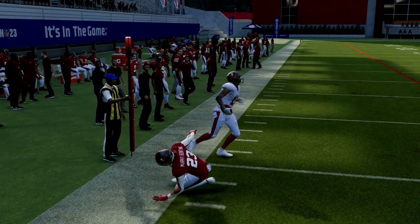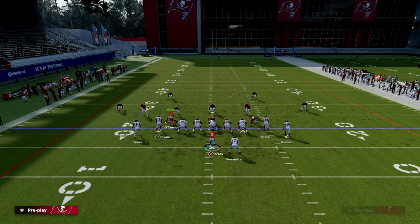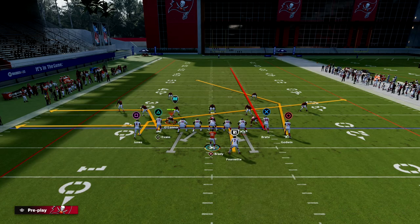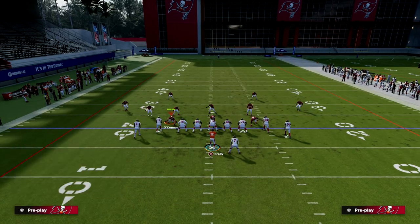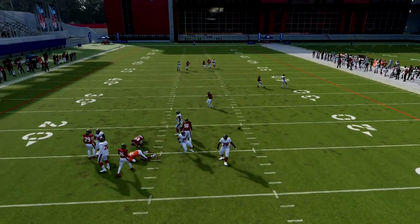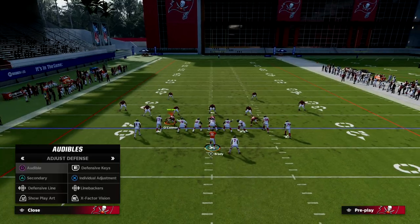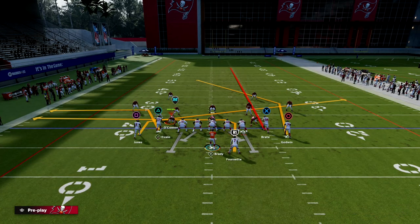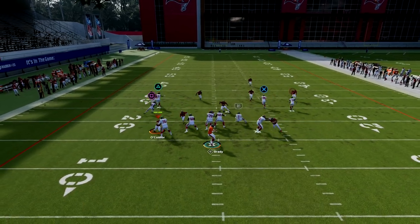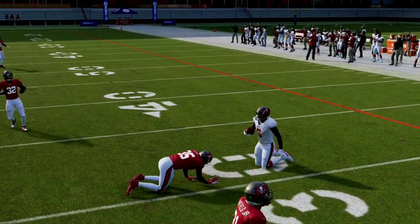You can leave this running back on the in route he was already on — that saves you a hot route. He'll act as a little drag, creating a meshing combination over the middle. The reason I like to out route him is primarily for zone coverage. If you know it's man-to-man, leave him on the in route, which is much better against man, and you also have that slant coming back side.